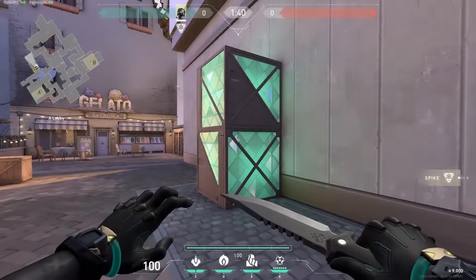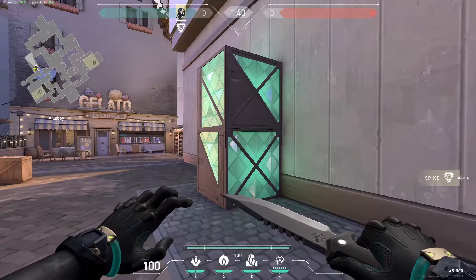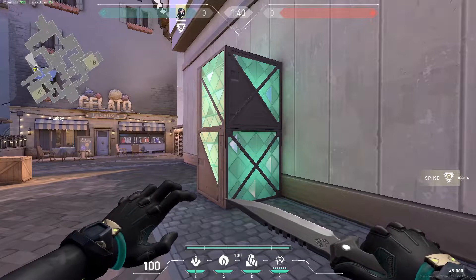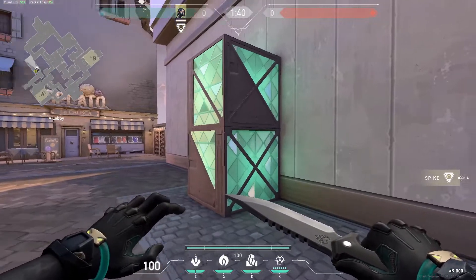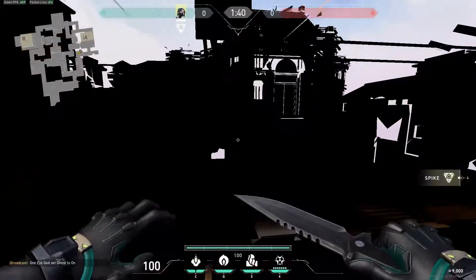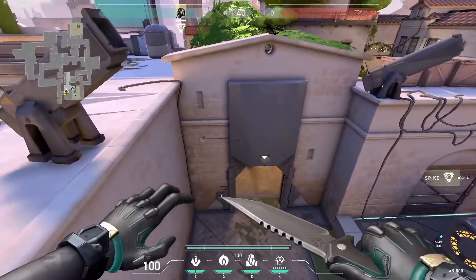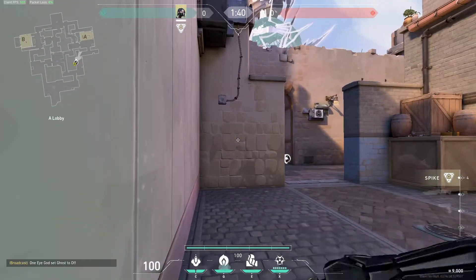Alright guys, we're going to be looking at A-site first on Ascent. I'm going to show you orb lineups for your smoke orb and also molly lineups. If you've seen my Killjoy video, the smoke orb is literally the same — it's a one-for-one ratio. Let's talk about the three spots on A that we want to be able to molly: first is right-side default, second is regular default, and then green boxes.